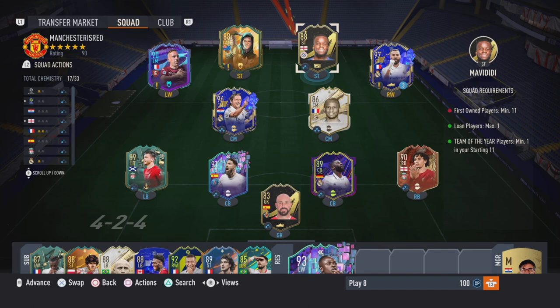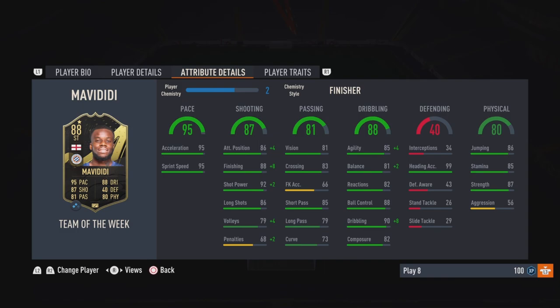I'll be playing him in the striker position. It does say first owner player minimum 11 so I won't be using him in that game mode. I'll be jumping into rivals and testing him out because he does look very good — good finishing, good dribbling, good composure, good stamina. I've decided to give him the Finisher playstyle to boost up the finishing, bumping it up to 96.